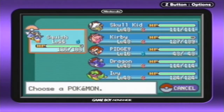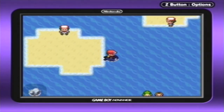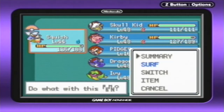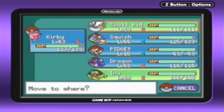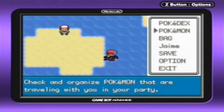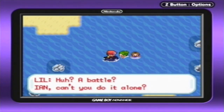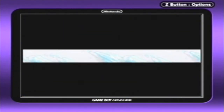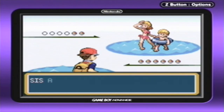I needed to switch out Squish with Kirby and Ivy, because I can see there is a double battle coming up. So let's just go ahead and fight it. Can you do it alone? I'm guessing these are siblings — Sis and Bro, I was correct. So they're going to have a Seadra and a Starmie — that's a lot of power right there.